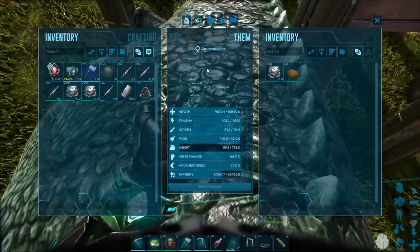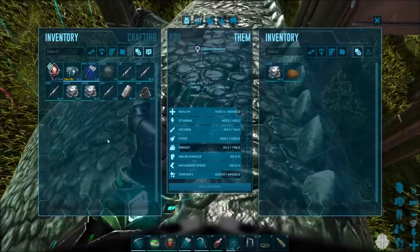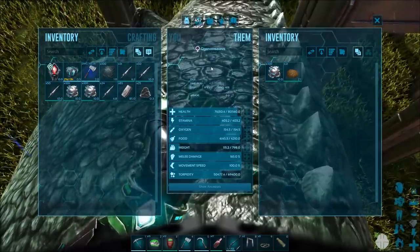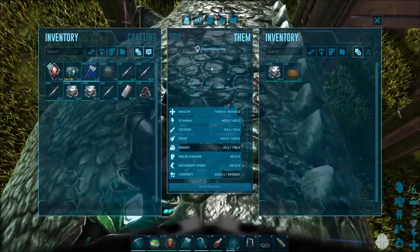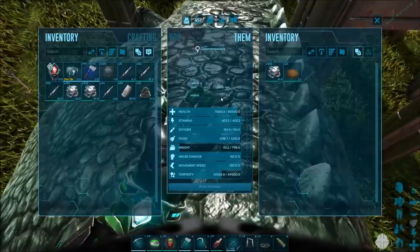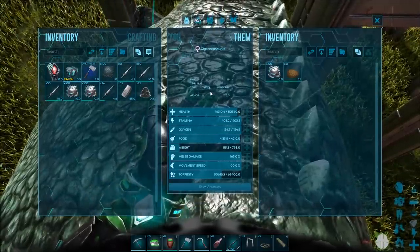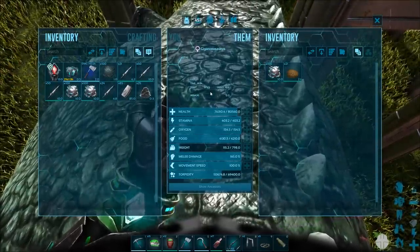I'm still paying very close attention to this torpor here — I don't want it to wear off. After this we'll go make a saddle. Another thing I want to mention: even though this guy has 80,000 health while taming, he's going to lose a ton of this health the moment he gets up. That's just how they balanced Gigas. This guy will probably tame up to about 18k health — which is still a decent amount — but it means you pretty much want to breed and imprint these guys to get that extra bit of health.